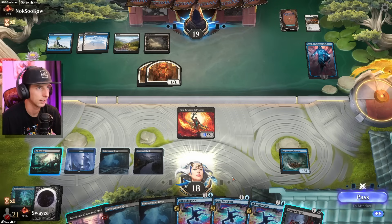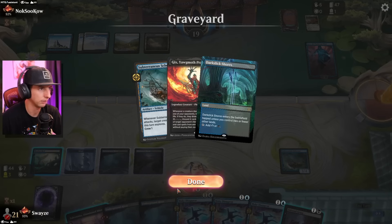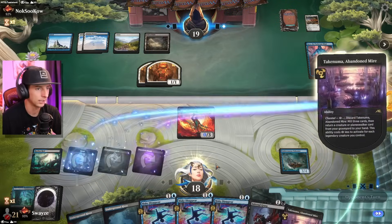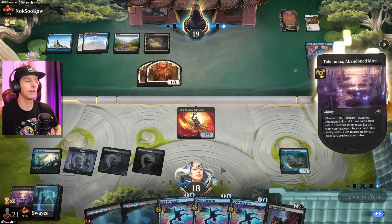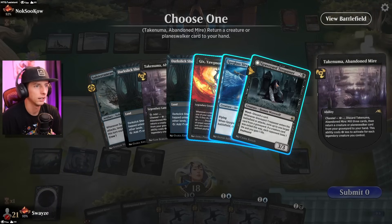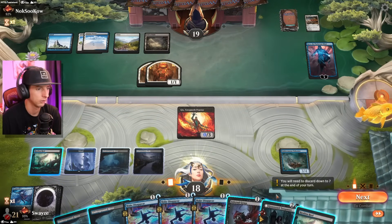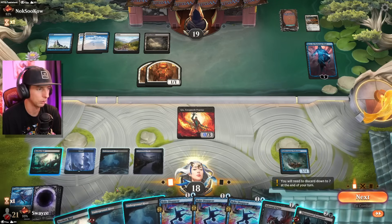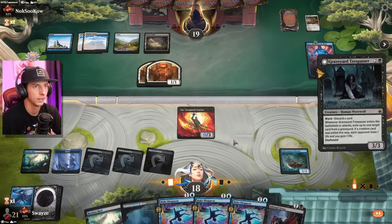Instant speed Abandoned Mire — hopefully getting something decent back. I think we get anything in the graveyard, right? We've already got a couple of good options. Give me a bat — if I can get my two-drop bat that'd be really nice. Okay, not quite. I'll take the Trespasser though — that's solid. So if I go Trespasser here I'll need one more mana to play my Make Disappear, so that's the plan.